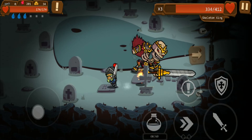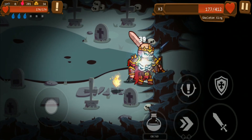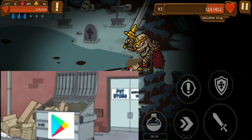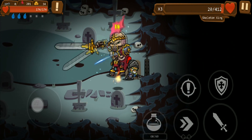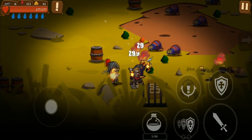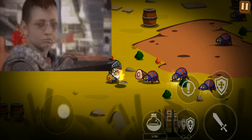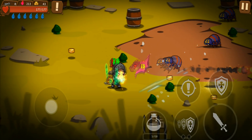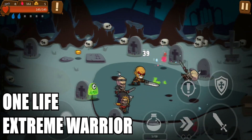Welcome to Obscure Edition. In this review series I play some obscure and decent games that were handpicked from a larger pool of obscure and not that decent games. This time I've got you a free roguelite beat em up for Android, and this is a great combo which turned out to be an alright game. The name of the game is One Life Extreme Warrior.